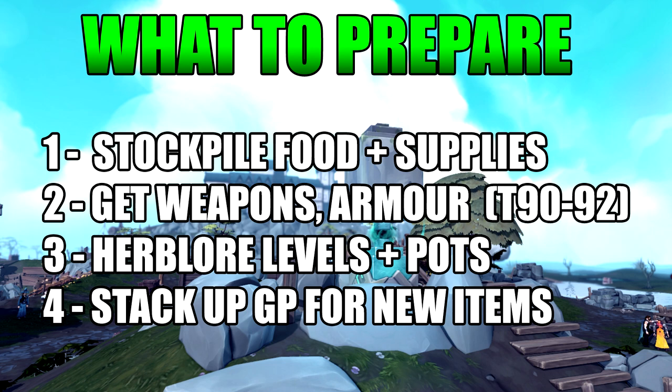For herblore supplies, you want to get the highest level overload you can. Getting to level 96 and above gives you access to overloads, and ideally getting to 120 herblore before the update — though that's a tall order if you haven't started. You can use boosts from pulse cores and banners to boost your herblore level slightly to reach the higher-end overloads as quickly as possible. You don't want to get into the fight at a statistical disadvantage, stuck having to grind out extra levels just to be competitive against the bosses that will likely come into the game.